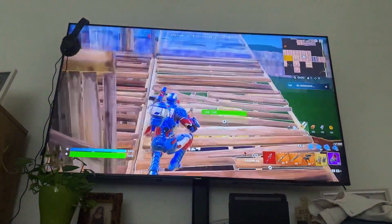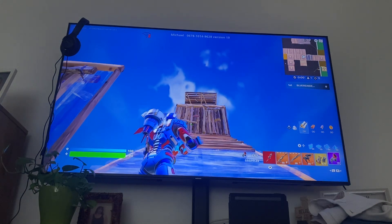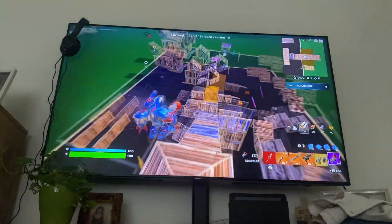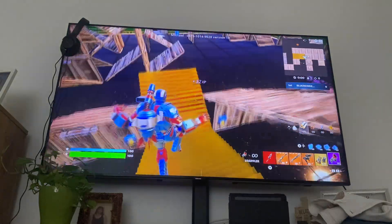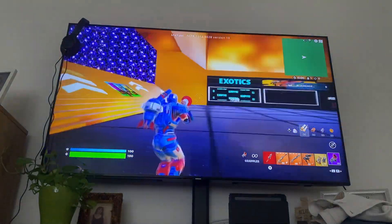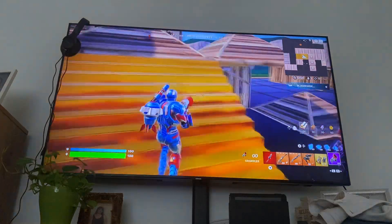Then you're gonna come all the way up here and fire at this exact piece of wood. Then you're gonna come back down and something should load up. Once you load up into the map, go to the weapon vault, get out really quick.